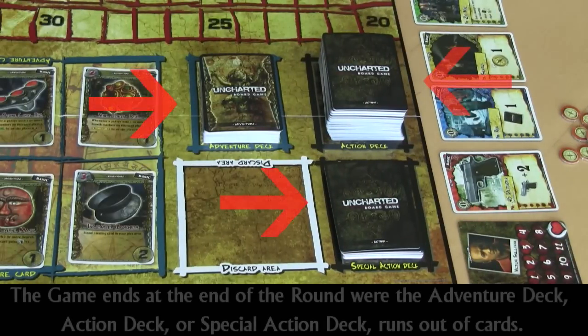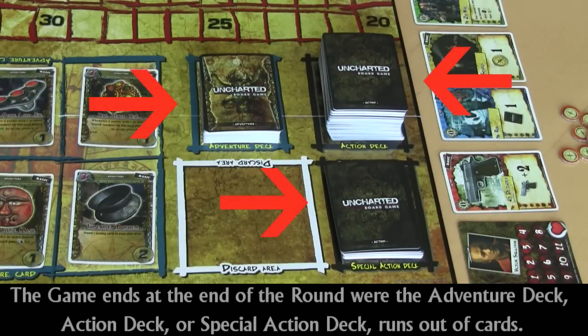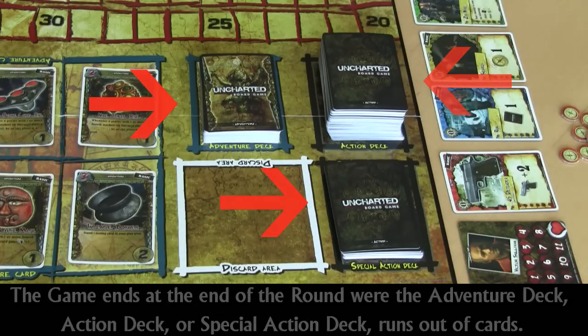I'm going to start off by telling you how to win the game. To win the game, the game must end. One of the ways the game can end is when one of the decks in front of you runs out. When the adventure deck, the action deck, or the special action deck runs out of cards, the game will end at the end of that round.